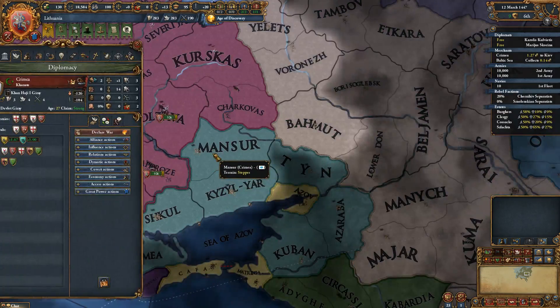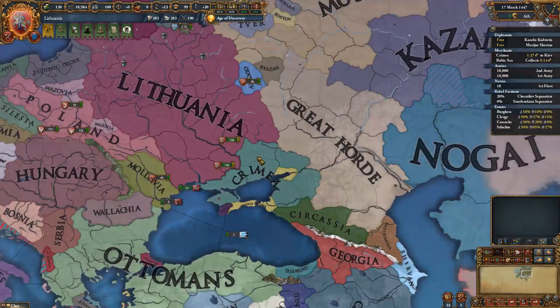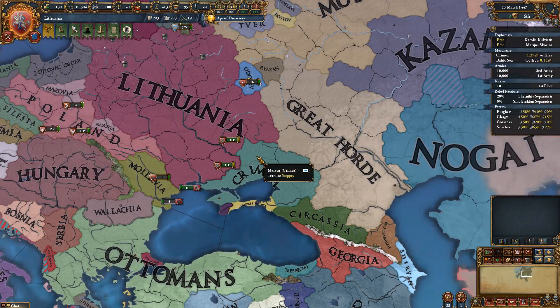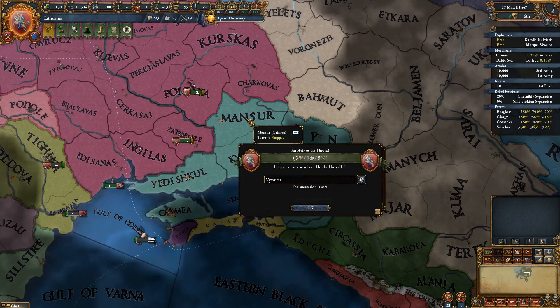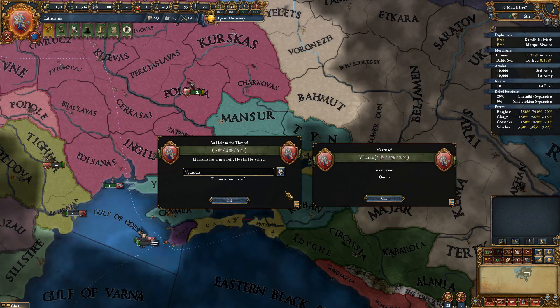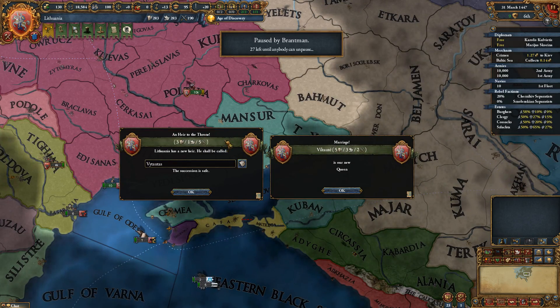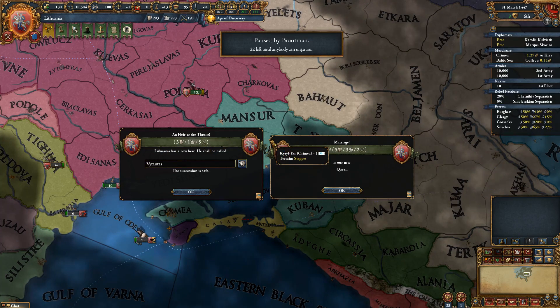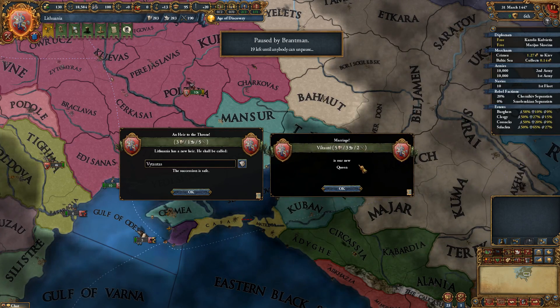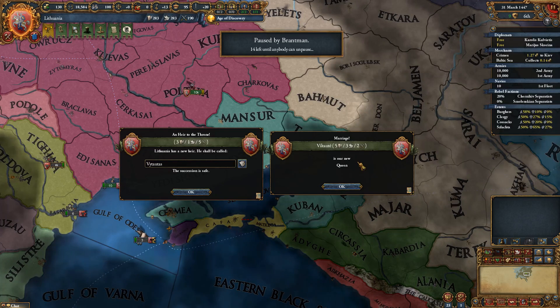We could declare war on Crimea, but we don't have a good reason to go to war. What we can do is fabricate claims on Crimea to generate a few claims on his territory. Once we have those claims — oh, heir to the throne! We now have an heir who's a three, one, five. And we also got a marriage to a queen who's a five, three, two — we had three pop-ups at once.